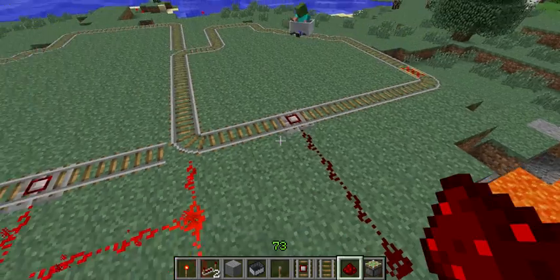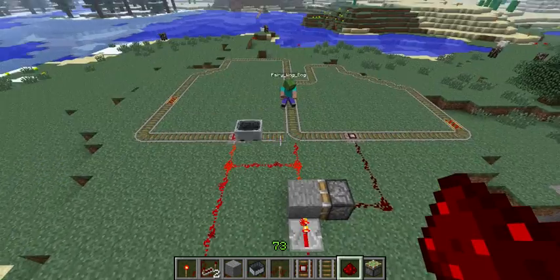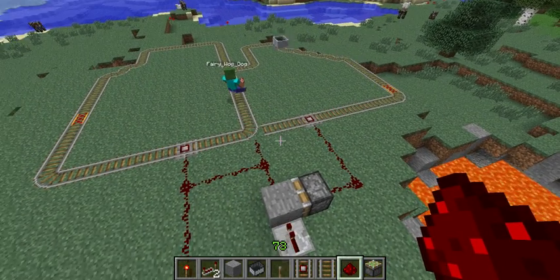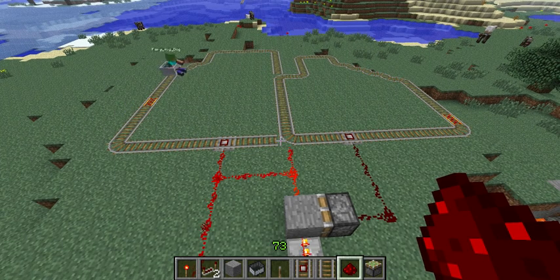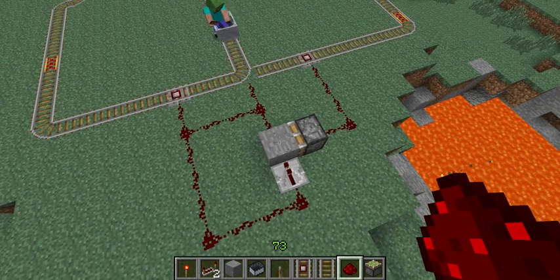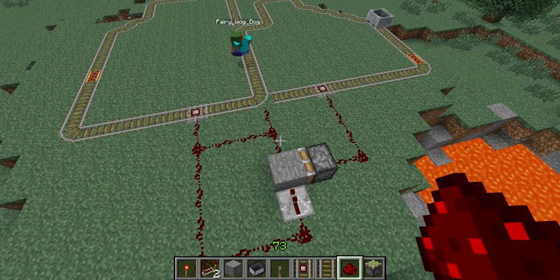Now when he comes back around, we'll notice the piston is energized, the block is pushed, the circuit is broken, and it goes back to the left. He runs over the button, the circuit is energized, and you see it's going around and around — fully automatic. The right side button de-energizes the loop by breaking it with the block. The left side circuit energizes the loop because the block will have been reinstalled into the loop, completing the circuit.